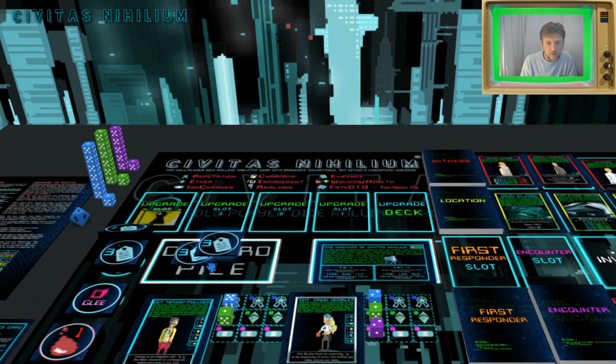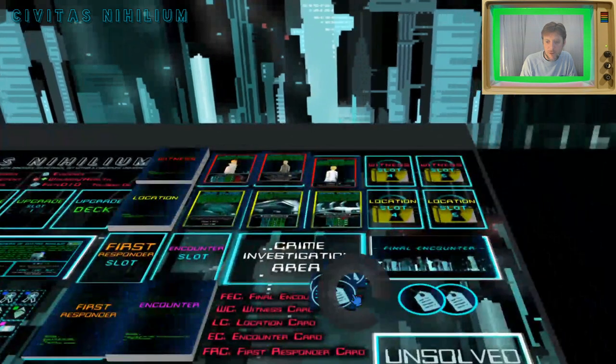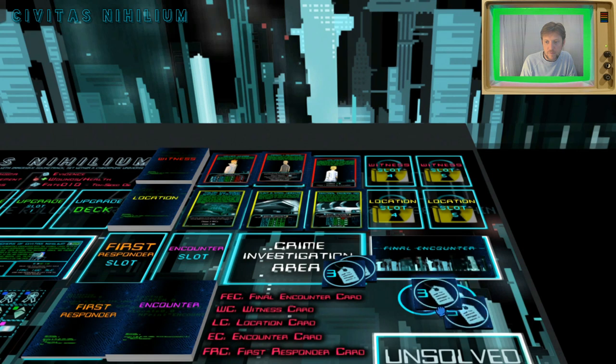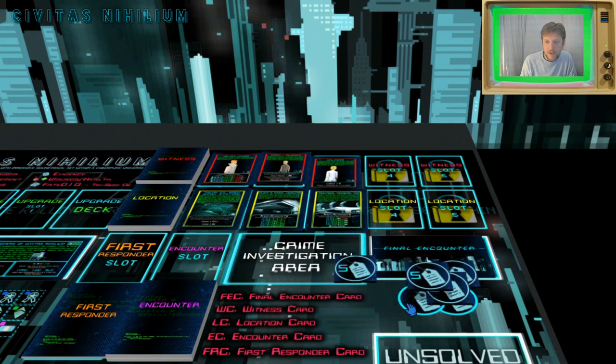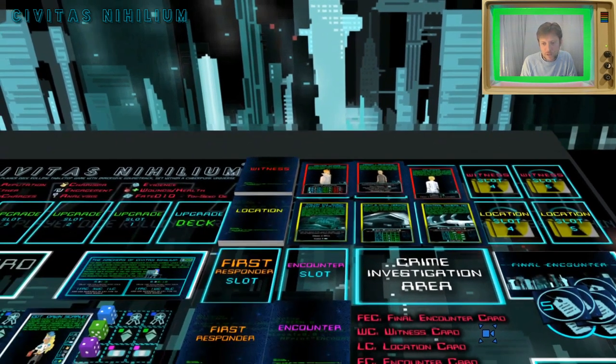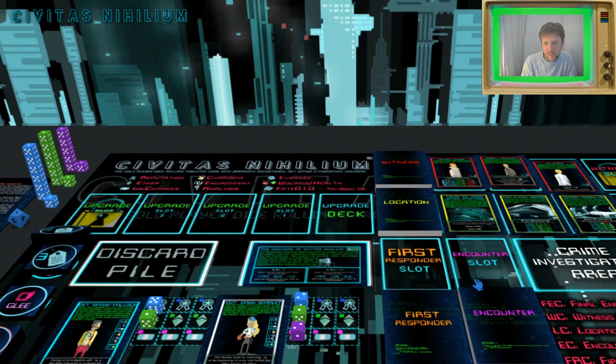The final encounter card is face down over here and it's telling us to add 20 evidence. We take evidence tokens and stack them up — five, ten, fifteen, twenty — so there's our 20 evidence taken from our pool on the left-hand side.